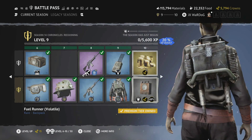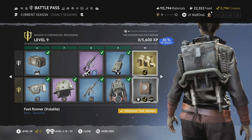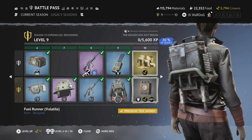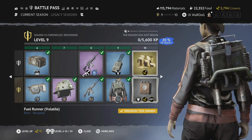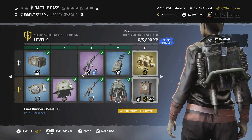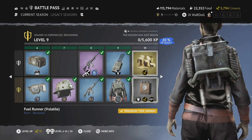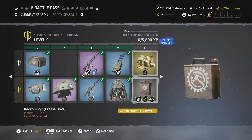Level 9 gives the Fuel Runners Volatile backpack — it looks like a jackhammer or flamethrower, almost like a jetpack type of look, though obviously it's just a backpack. It has a fire symbol on the front and what looks like a little lock at the bottom where the fuel goes. Really cool backpack.